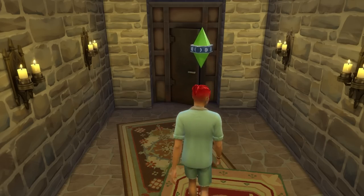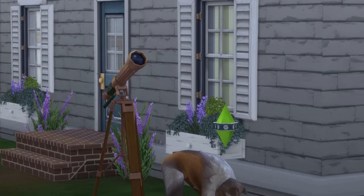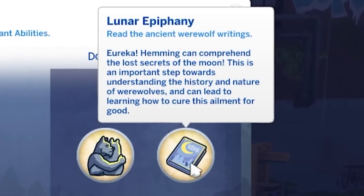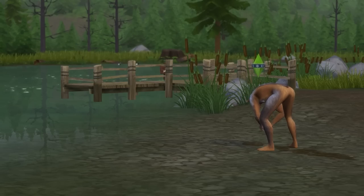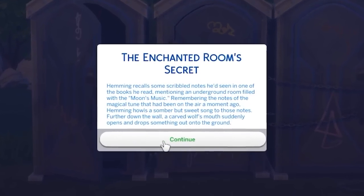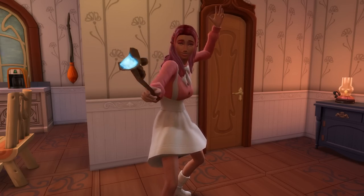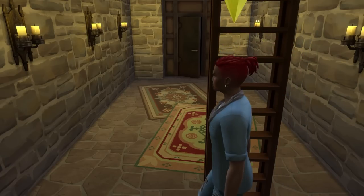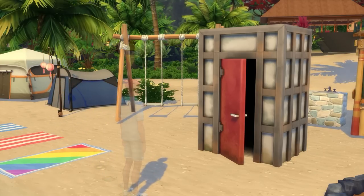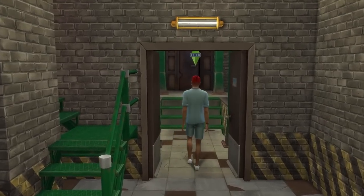Your werewolf or sim will automatically use these fast travel options too. A hot tip is that you can use the Scavenge ability in Moonwood Mill to find werewolf books. By reading these, you can unlock the Lunar Epiphany ability. And reading the diary of Gregorius Lundvik — which can also be dug up with the Scavenge ability — can see you discover tunnel secrets that help you find more objects, such as the mooncaster's wand that, if you have the Realm of Magic game pack, you can gift to a spellcaster to use. Note that this object works best when used in Moonwood Mill; if used from another world, it will simply take you to the Grimtooth Bar and Bunker in Moonwood Mill, where there's a tunnel entrance object located in the werewolves-only basement.